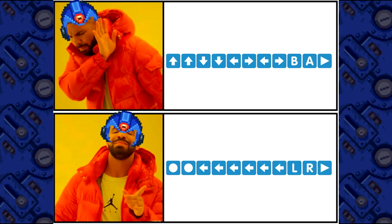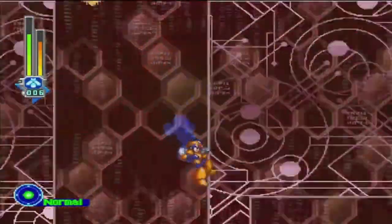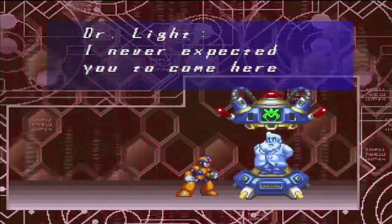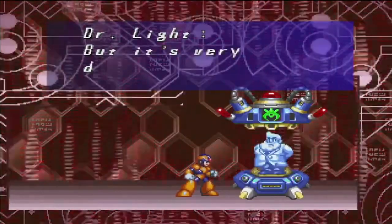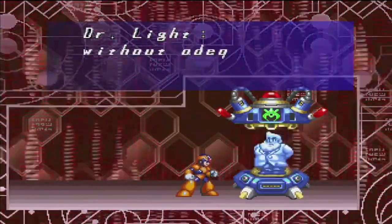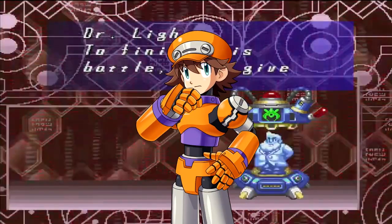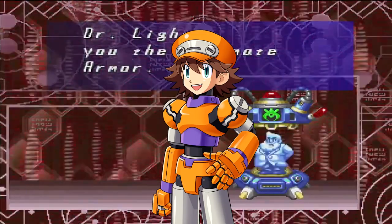While in X4 a code was required for the Ultimate Armor, in X5 one could acquire the armor naturally, so long as you knew what to do. Going into zero space, X ventures in without an armor. To much surprise, there is an armor capsule here. Light is shocked that X would venture in without an armor, and says that he should not proceed without adequate equipment, and that to finish this battle, he would need the Ultimate Armor. All signs point that this is where X would truly get the Ultimate Armor.